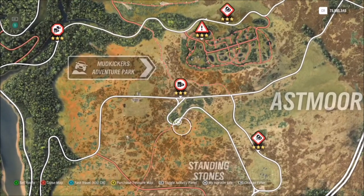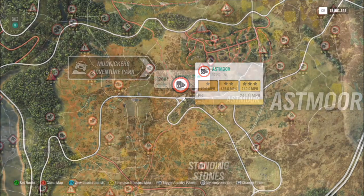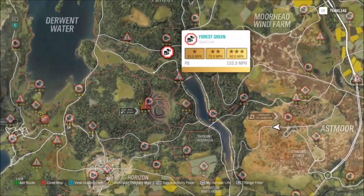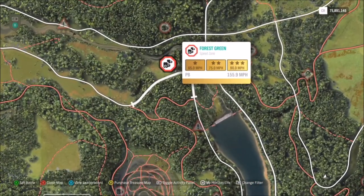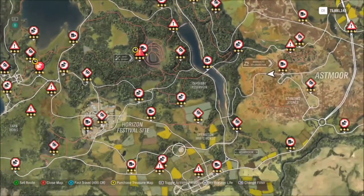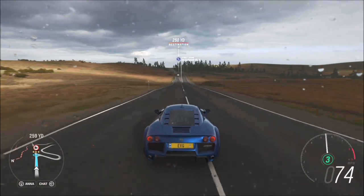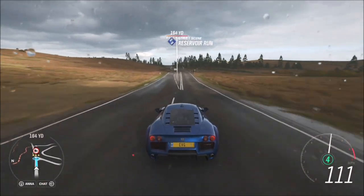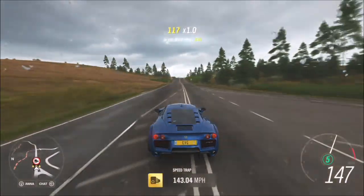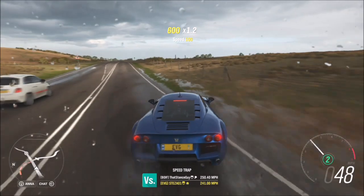The one I went for was the Astmore speed trap, because all you need for three stars is to hit 140 miles per hour, which is very easy in this car. Other options include the Forest Green speed zone, where you only need 90 miles per hour for three stars — very easy and very quick. The Ambleside Edge danger sign is also easy to get three stars on, but I recommend using a speed trap or speed zone since with a jump you have to turn around and come back. As you can see, it's very quick to attain those 15 stars using the Astmore speed trap.